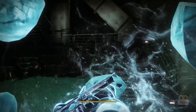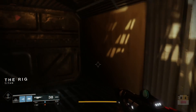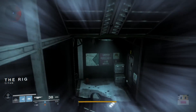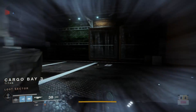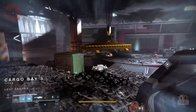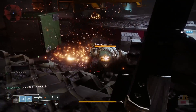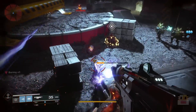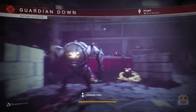As far as heavies go, I recommend using Sins of the Past or any other cluster bomb rocket like the Curtain Call. Try to get cluster rockets since it's a big target, and you can cluster all the rockets between the boss's legs for a lot more damage. Alternatively, you can use high-fire-rate shotguns like Hawthorn's or Perfect Paradox — I recommend Hawthorn's personally. Shotguns are often more effective at killing bosses because they use ammo more efficiently, but Sins of the Past is still very efficient.